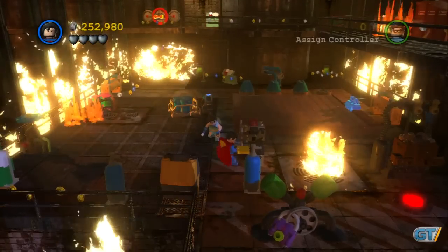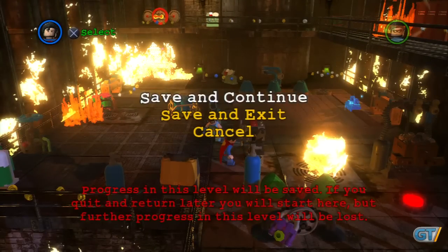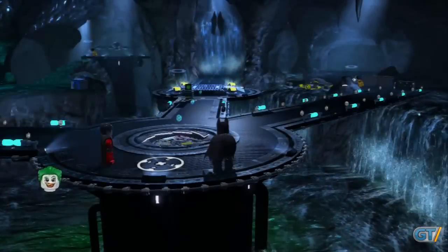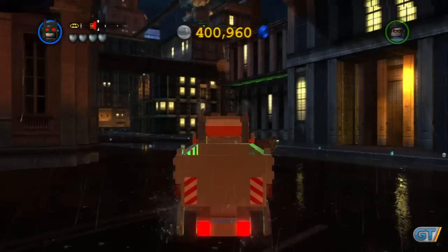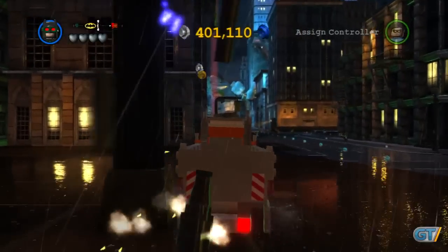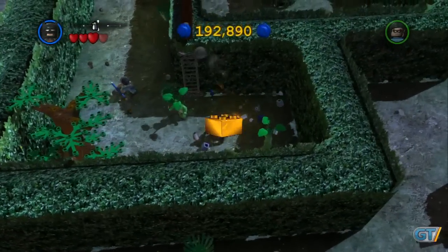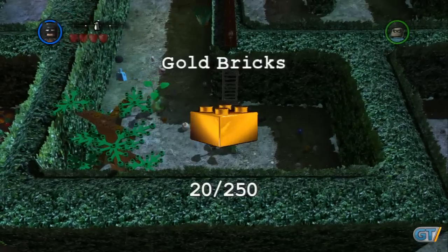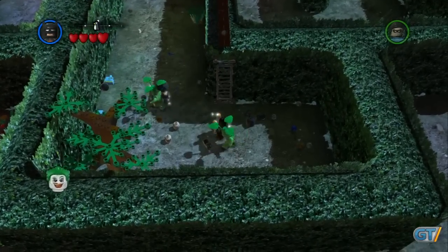One pesky flaw comes with the new mid-level save points. These stations are designed to let you quit where you are and come back later, but instead of reloading directly at the checkpoint, you have to drive back to the level from the Batcave. If you go straight there, you'll pick up where you left off. However, if you get distracted and snag a few gold bricks on the way, you have to start the level from scratch when you return — oddly punishing the incentive to explore.